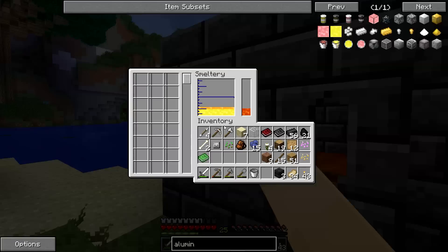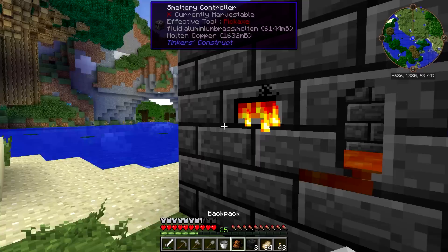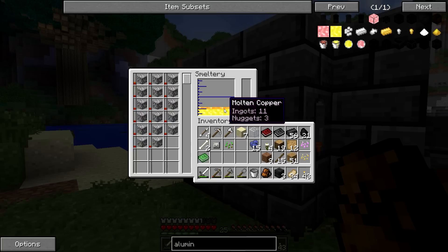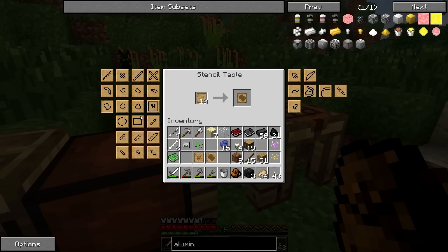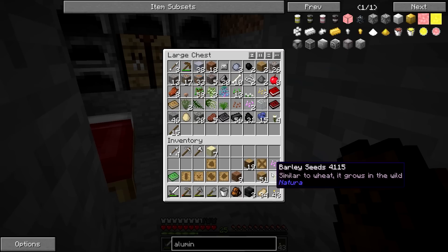We've got some aluminum brass. Using the stencil table — we're going to want one of those, one of those, an excavator pattern, a lumber axe pattern, a tough rod, and tough binding. That should be basically everything we need right off the bat, as far as the stuff I absolutely for sure want to have right now. Because the sooner I get a lumber axe and a hammer, the sooner we can really get to the good stuff.